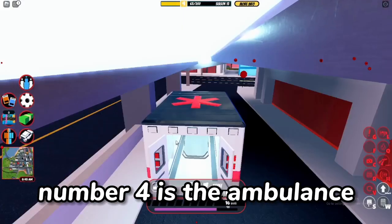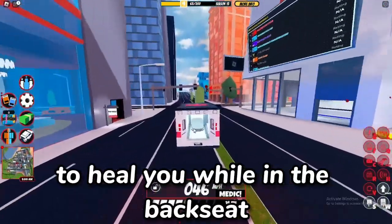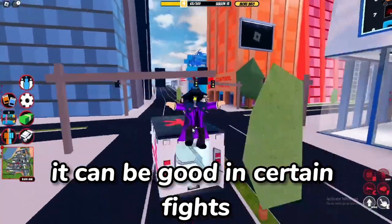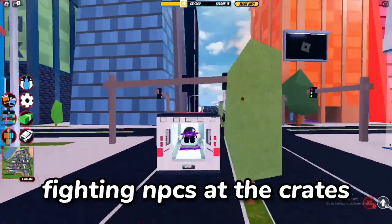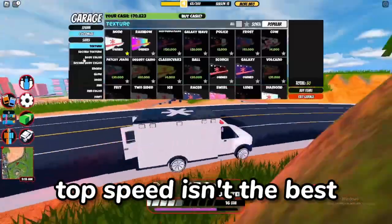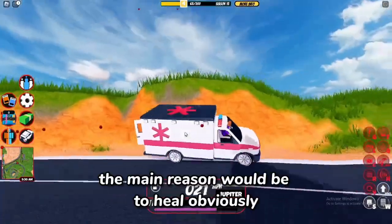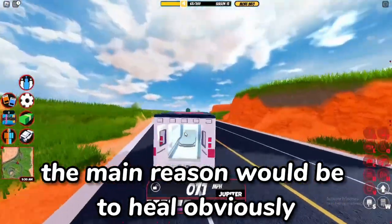Number 4 is the Ambulance. This vehicle has the ability to heal you while in the backseat. It can be good in certain fights, fighting NPCs at the crate and many more scenarios. Top speed isn't the best, but if you were to use this vehicle, the main reason would be to heal, obviously.